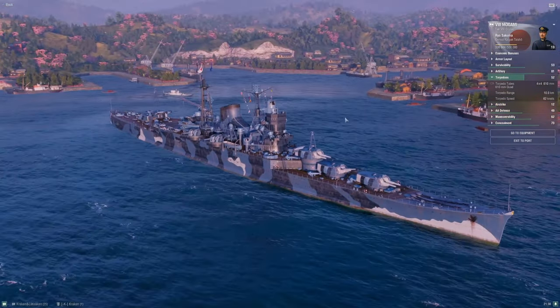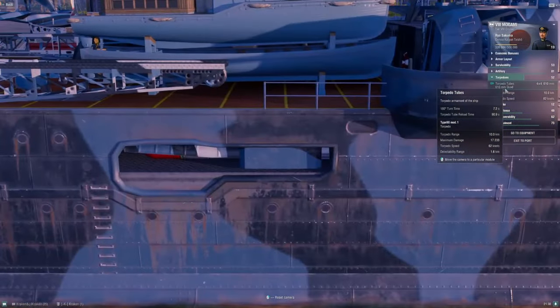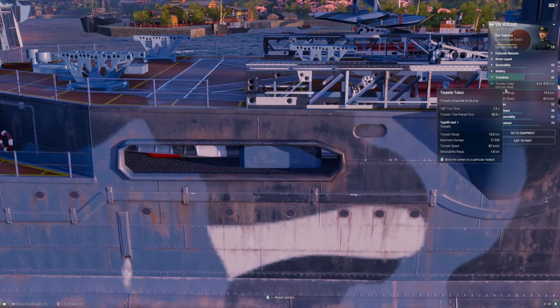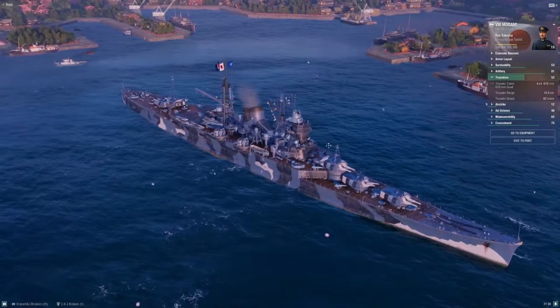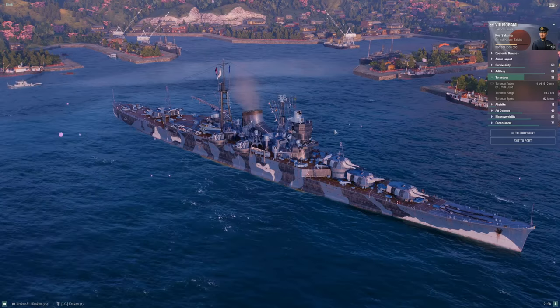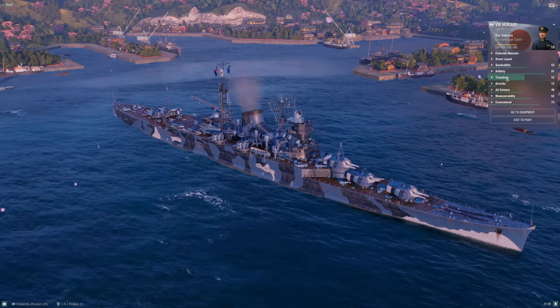Don't torpedo charge. You have four launchers tucked under the deck, which is nice — they get knocked out less commonly than exposed ones. The torpedoes are a big asset in the right situation. You should be pretty familiar with how to use them by this stage of the line.